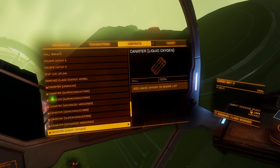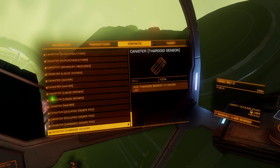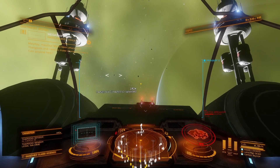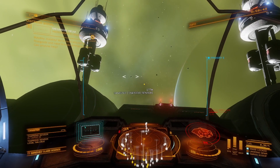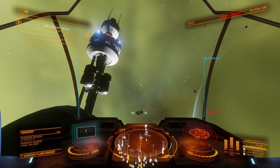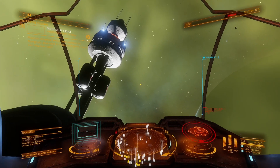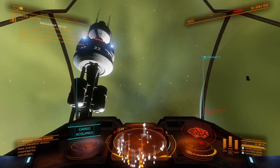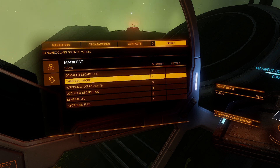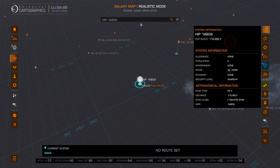Go to contacts and look for the Thargoid sensor. You can also fit a collector limpet controller inside, or you can scoop it manually. We also found our Thargoid probe. This whole process probably took me about 16 reloads. So don't give up — just keep reloading the instance. After having gathered both the Thargoid sensor and the Thargoid probe, we will move on.